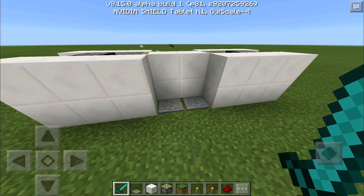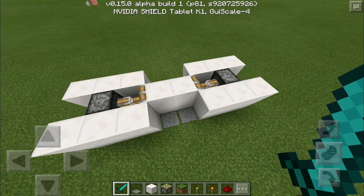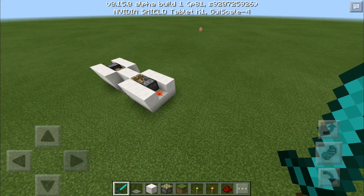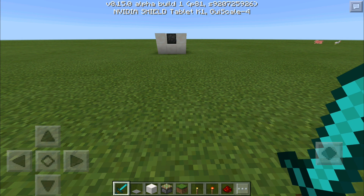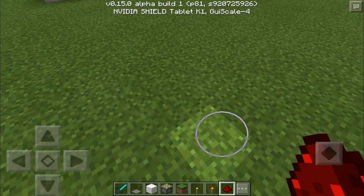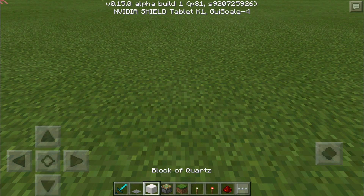This is pretty much what it looks like on top, but of course it doesn't work yet — that's what we're here for. Let's go right ahead into the tutorial. To make this it is actually very simple. All you need is some redstone dust, some redstone torches, sticky pistons, and building blocks of your choice.